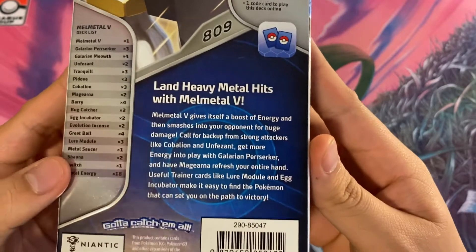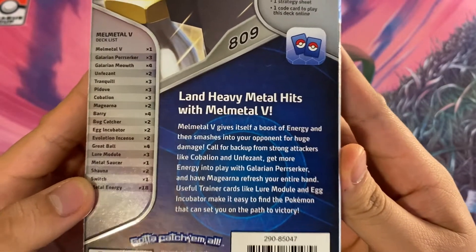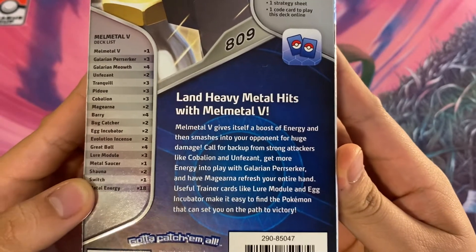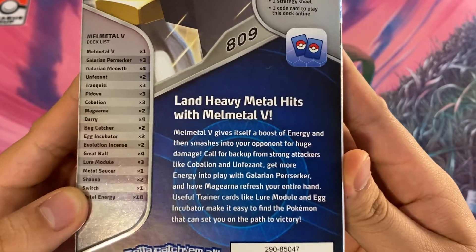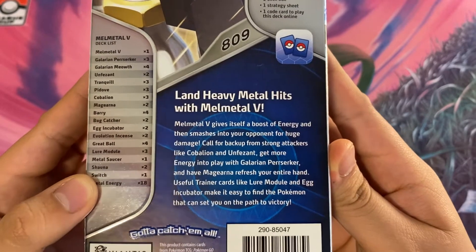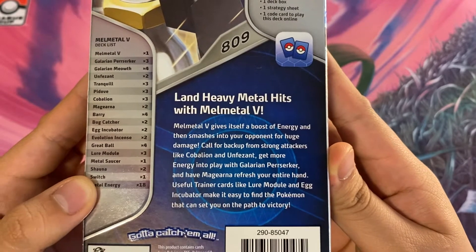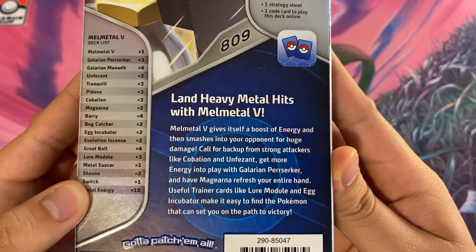The back says: land heavy metal hits with Melmetal V. Melmetal V gives itself a boost of energy and then smashes into your opponents for huge damage. Call for backup from strong attackers like Cobalion and Unfezant, get more energy into play with Galarian Perrserker, and you have Magearna to refresh your entire hand. Useful trainers like Lure Module and Egg Incubator make it easy to find Pokemon.